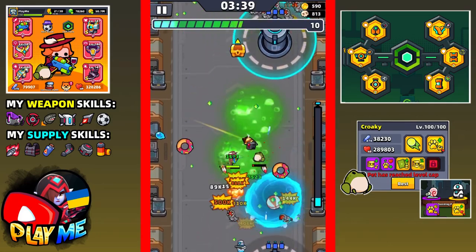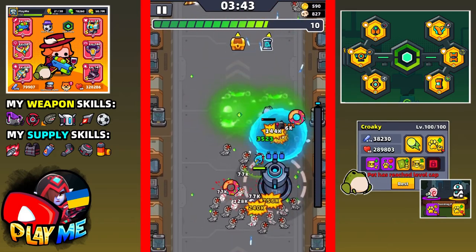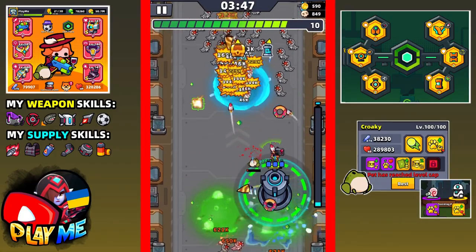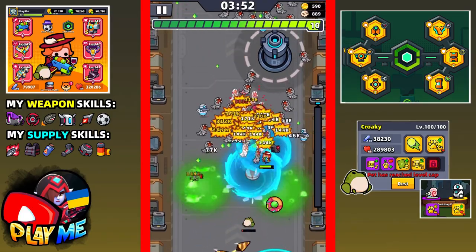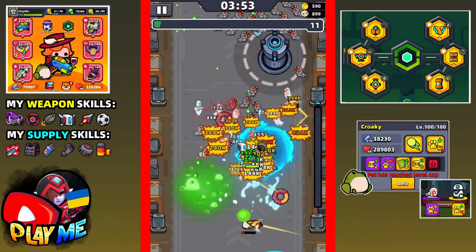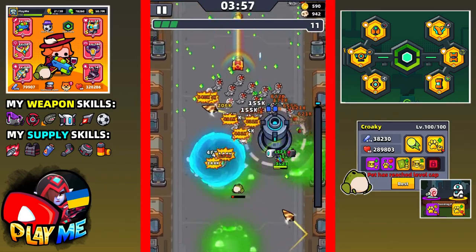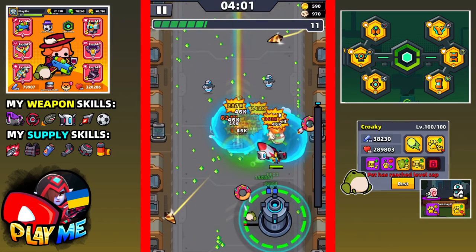Again we have enemies whose projectiles you cannot block, and besides that we have a good amount of new mobs. If you have problems avoiding these projectiles, just swing to the sides - to the right, to the left. I almost forgot I needed drone type B to make destroyer. Luckily I just got it and now I'm able to make destroyer.